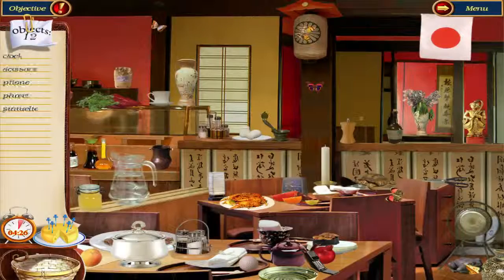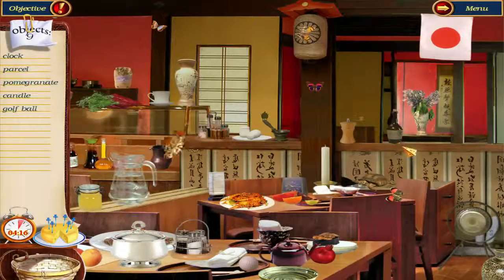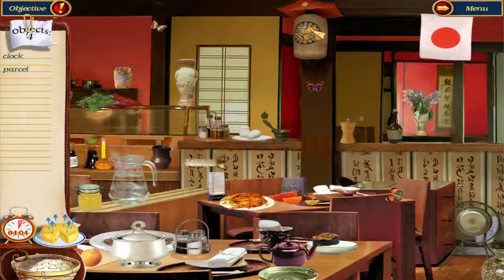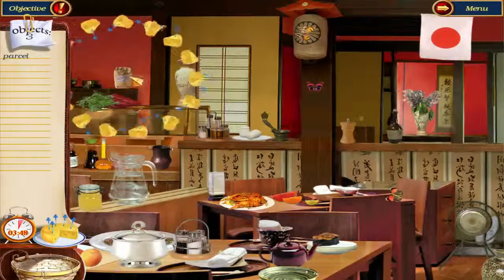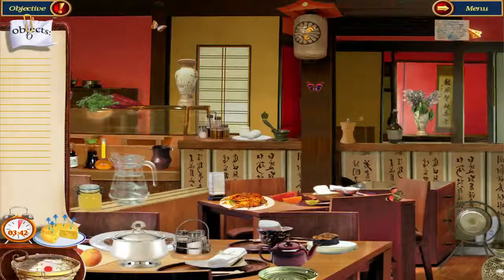So we need a frog thumb, scissors — there you are, statuette, pomegranate — there you are, turtle, softball, cup, candle, clock — there you are, and a parcel. What's a parcel? Apparently that's you. Japanese flag, and the recipe right behind it — of course.